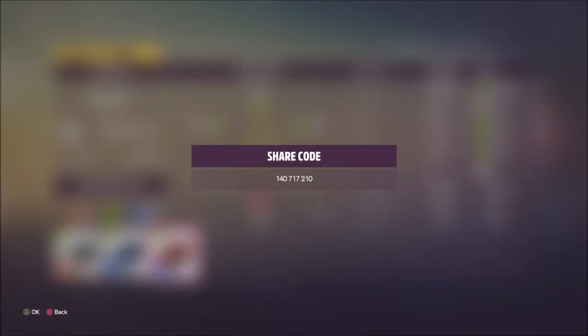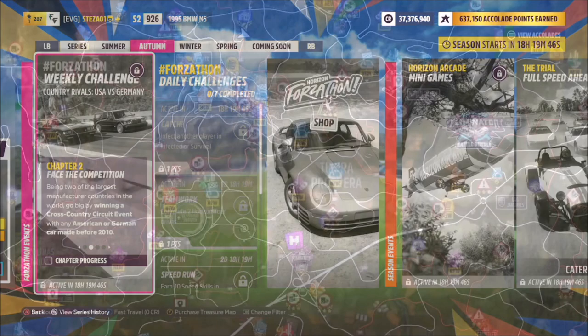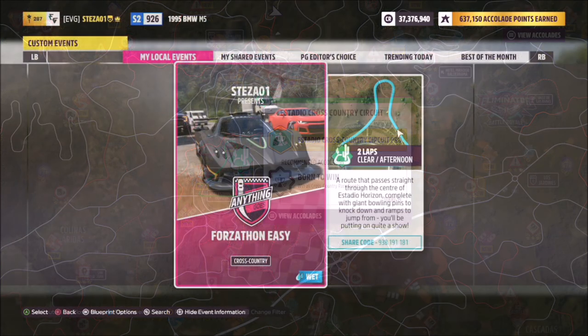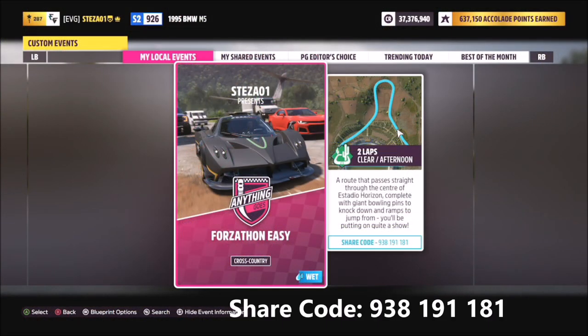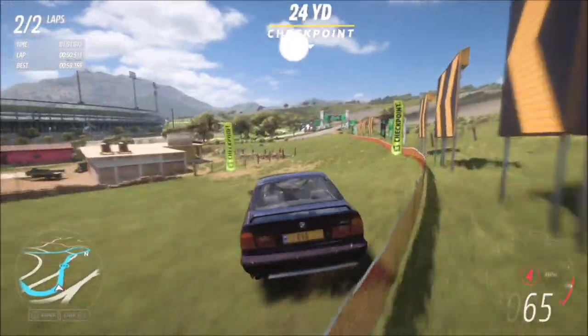I've also created a tune called Forzathon — the share code is 140 717 210 and that should help you complete these challenges. The first one wants you to win a cross country circuit event, so to do this I headed over to the Astadio cross country circuit where I have a blueprint called Forzathon Easy. The share code for this is 938 191 181.